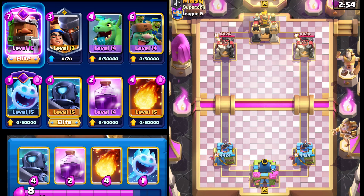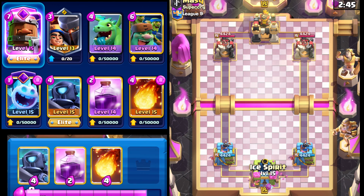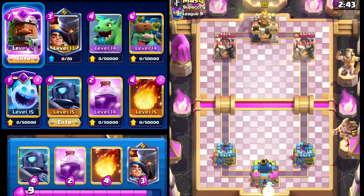Hey everyone, welcome back to another video. Today I'm one game away from League 10, and what better deck to play than Goblin Giant. We're going to start it slow with the ice spirit here in the back and see what he's got. If nothing, this is going to be okay. He goes with Log — I'll definitely wait.